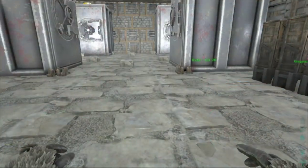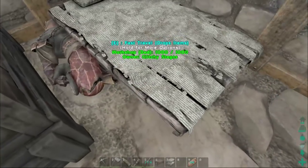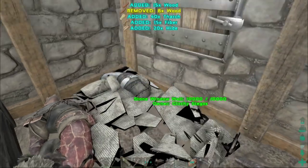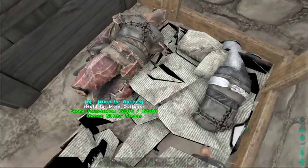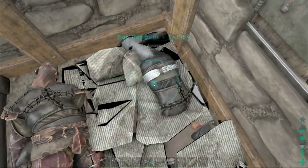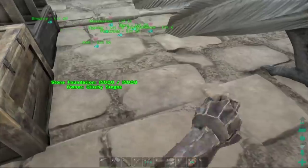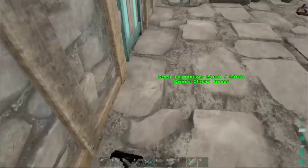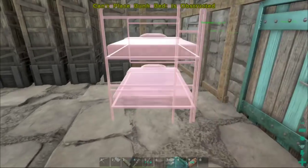Where do we want to put the bunk beds? Well, we'll actually take out this bed, because we have another player on our server now. So hopefully the bunk beds will fit here. This is Link — can I drag you? There we go. Drag body — dragging you over here and then dropping you. And then this is Fat Penguin, and I'm going to drop you over here. And then let's see if we can put — yeah, we can.